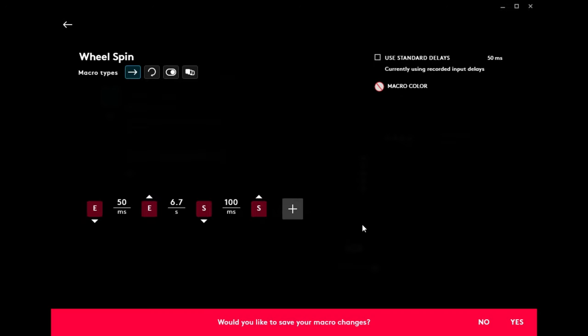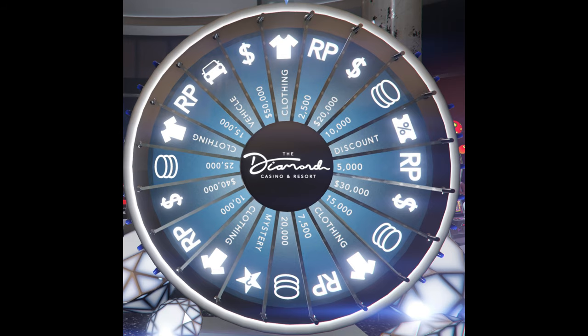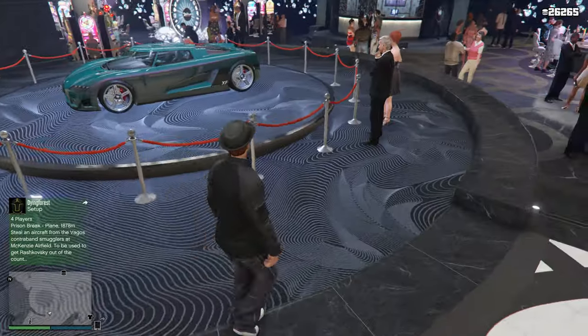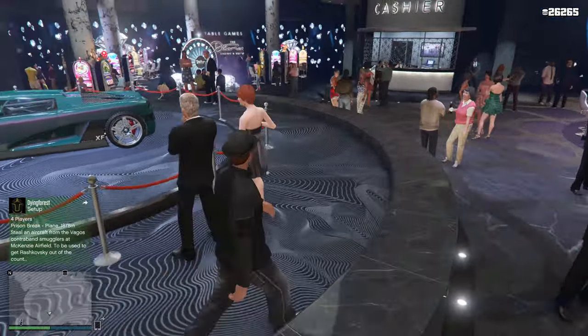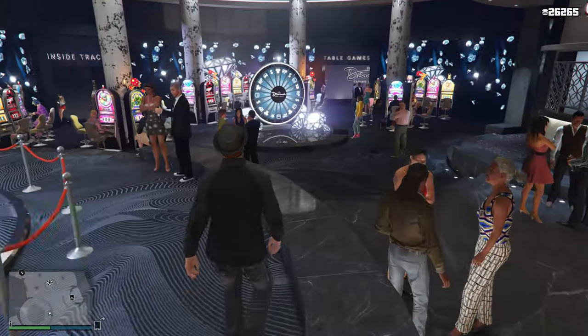Save this project and then move the macro over to the gaming key. Before you spin, you're going to want to verify that the wheel is in the correct position. The clothing should be at the far top with the vehicle two spots to the left of it. With your gaming macro key set up and the wheel verified in the correct position, you can now approach the wheel.